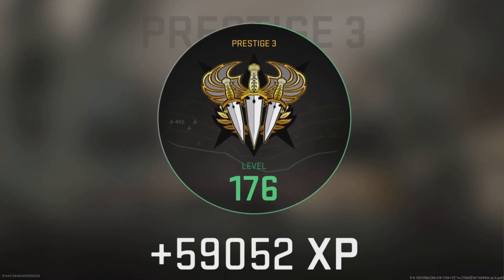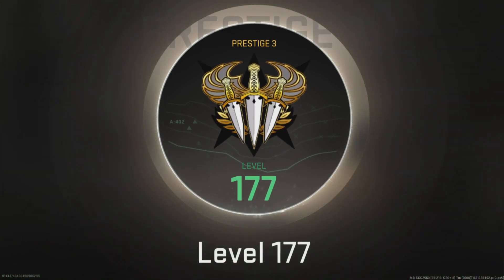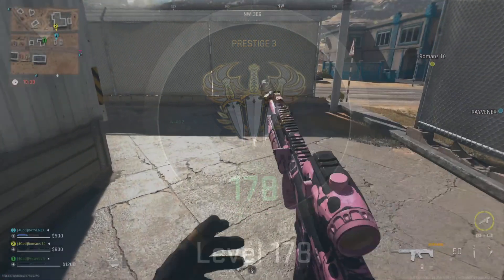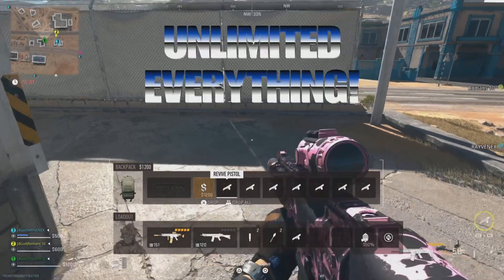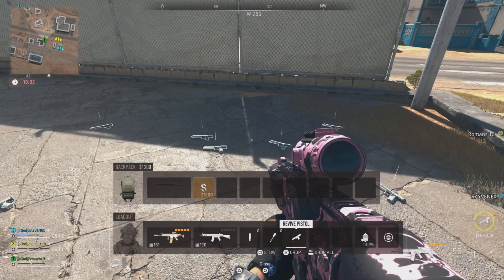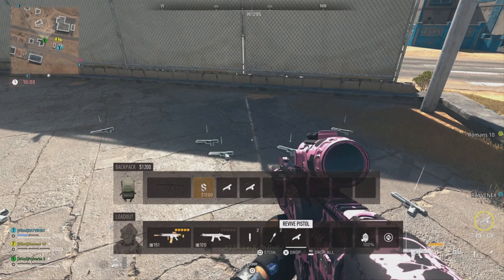In this video I'll be going over all the glitches that you can use to earn unlimited XP, unlimited ammo, unlimited revives, unlimited stims, and unlimited armor. I'm calling this the unlimited everything glitch. Make sure you hit that subscribe button and turn on bell notifications so you stay up to date on all the best glitches working in Modern Warfare 2.